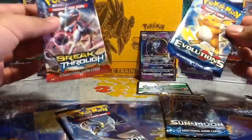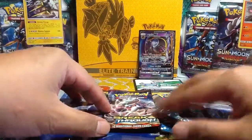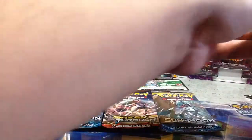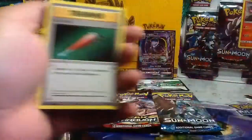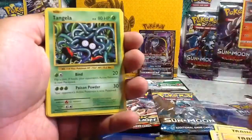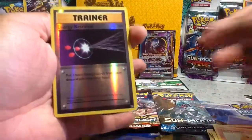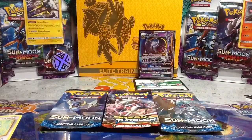We have Sun and Moon — two of them — Evolutions and a Breakthrough. Let's open it up. Start off with the Evolutions pack with the Raichu design pack art. Let's see what we get: Full Heal, Porygon, Pokédex, Tangela, Vulpix, Fire Energy, Voltorb, Charmander, Reverse Energy Retrieval, and a Raticate — regular rare Raticate.